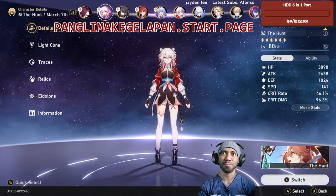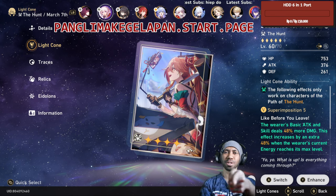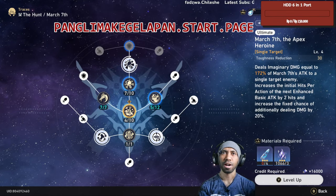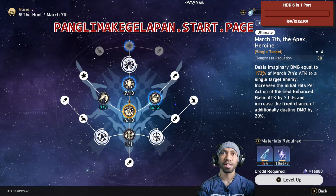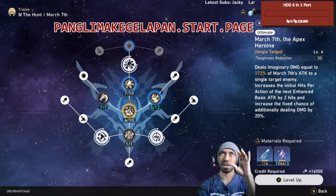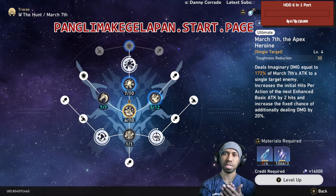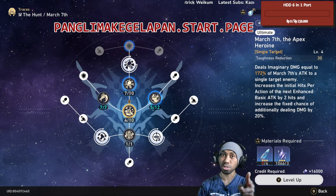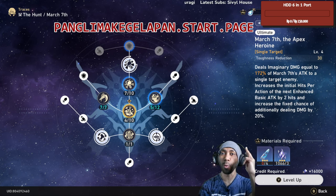If you already got March 7 — yesterday or in the future based on this video's date — you probably know that her ultimate is not really good at all without a good lightcon or really good relics. Most of the time, if there's nothing good popping up, the ultimate is only around 15 to 30k. Her enhanced basic attack is way, way higher.